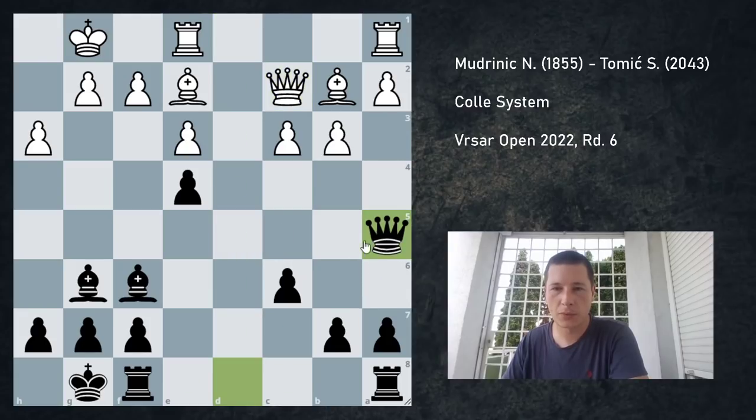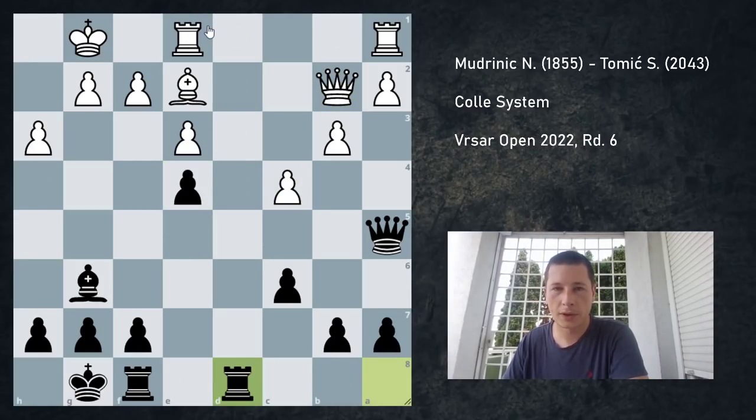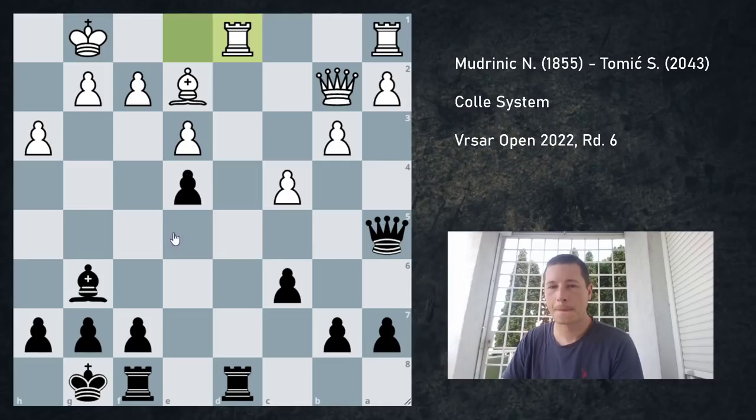Queen c2, I played queen a5, he played c4, I took on b2. Queen takes b2, rook a-d8, rook e to d1. Now here I made a mistake — I played an anti-positional move trying to imbalance the position. Obviously there is no way for either side to make progress here; if nothing happens we're going to trade rooks on the d-file and it should be a draw. If we trade the rooks off, it's a very dry position.